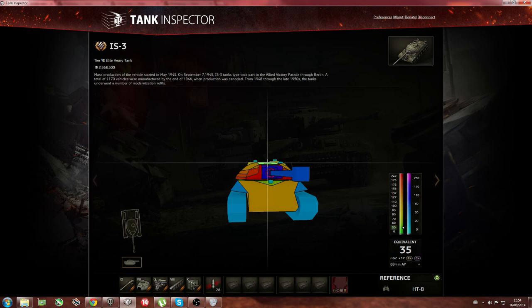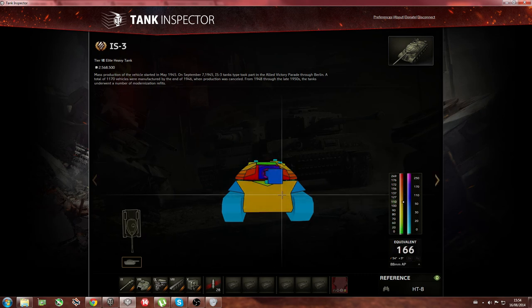Not many people actually know about this weak spot, but if you shoot up there it's pretty much a guaranteed pen — you're not going to bounce that. If you have a low penetration gun and cannot pen the lower plates, just go for the top. You can easily pen it — only 34mm of armor, that's pretty much nothing on a heavy tank. That spot works pretty well. You can also go for the commander's hatch, but honestly just go up there and you'll pen without any problems.